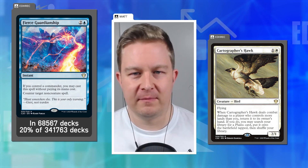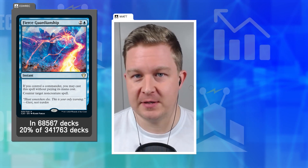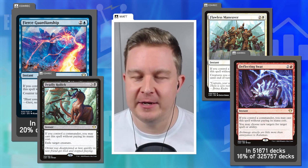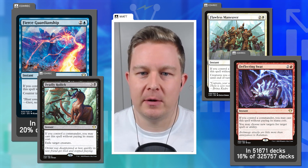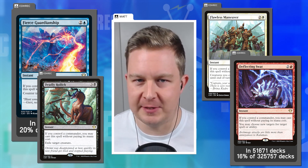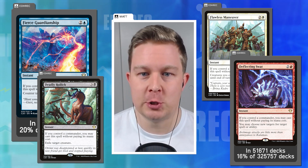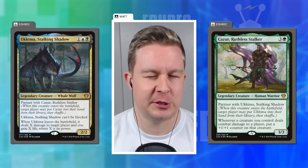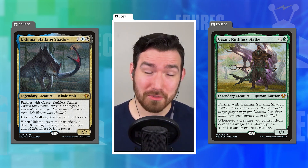Dana is absolutely right — four of the top four most popular new cards from this set are all the free spells. That's absolutely warping, from Fierce Guardianship down to Flawless Maneuver. I do like that the Partner With mechanic was introduced here — they kept working on fixing partner because the original execution we weren't a big fan of. I have a new Keema and Cazur deck myself. The face commanders were just terribly unexciting to me, but certainly different strokes — that's why we've got so many other pre-cons to go through.